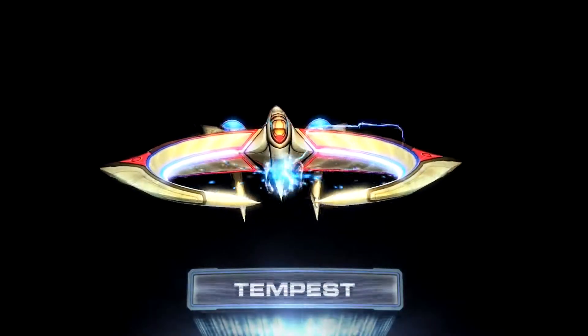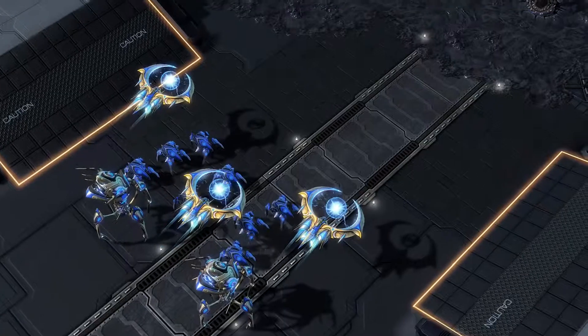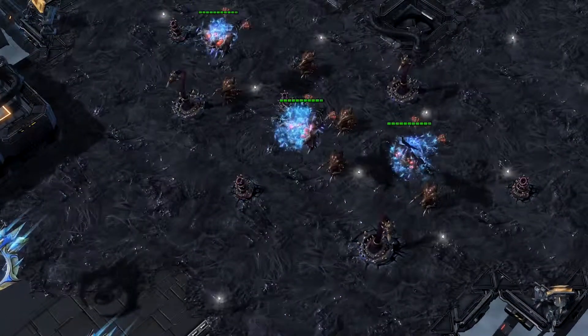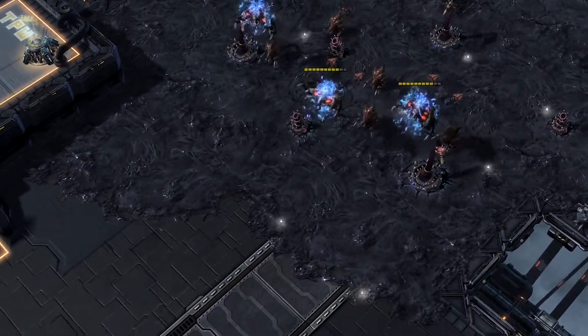The Tempest has now been redesigned to only attack ground units while also getting a significant buff to its movement speed. Alongside this, we have added a new ability to the Tempest called Disintegration that allows it to deal high, single-target damage over a long period of time.